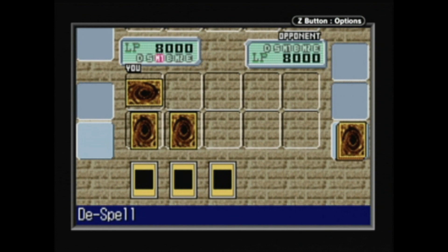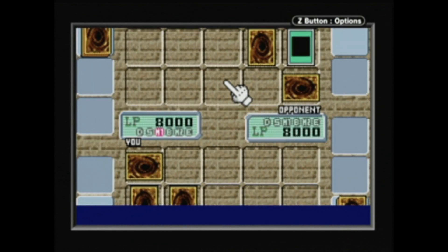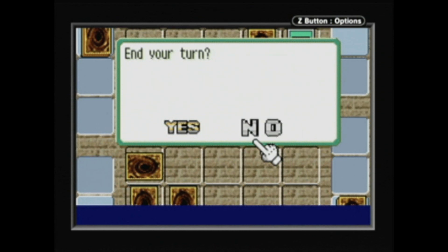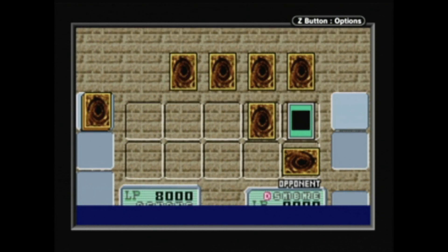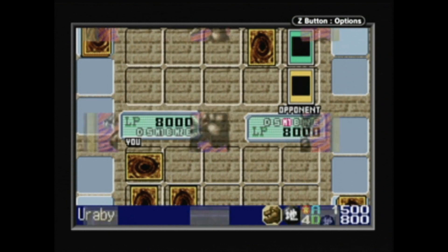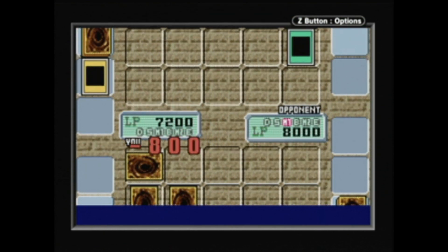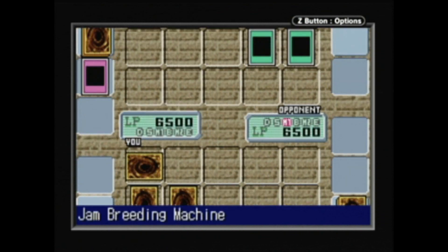Such a game is economical, but is it fun? Those are the questions I asked of Yu-Gi-Oh! Worldwide Edition: Stairway to the Destined Duel, the follow-up of the rather poorly received Eternal Duelist Soul, created by the great Kazuki Takahashi and developed and published by Konami.